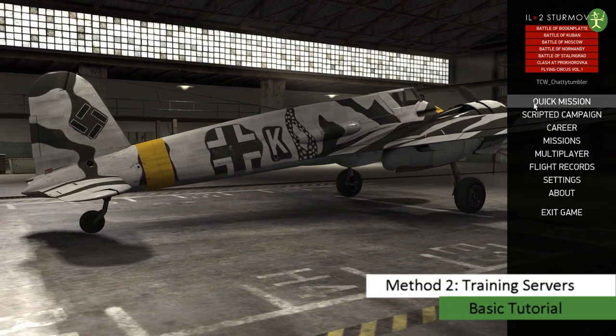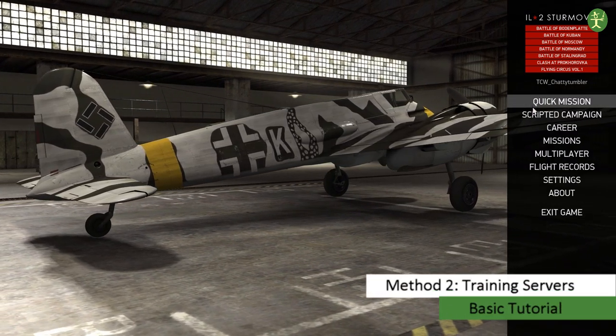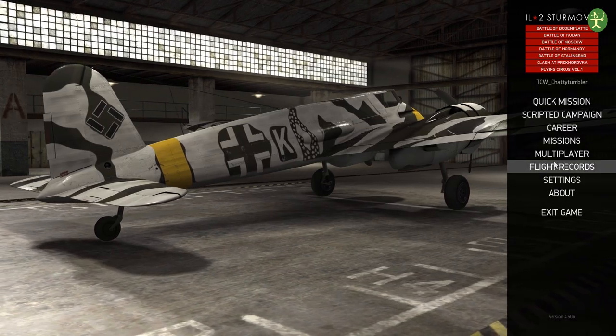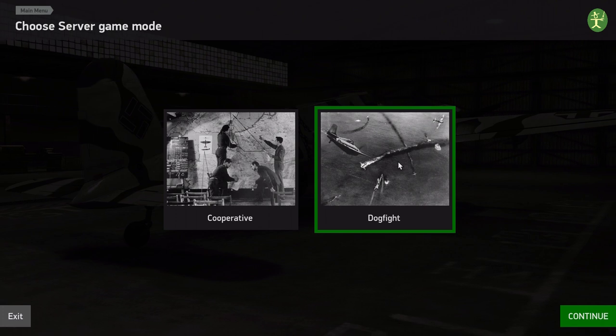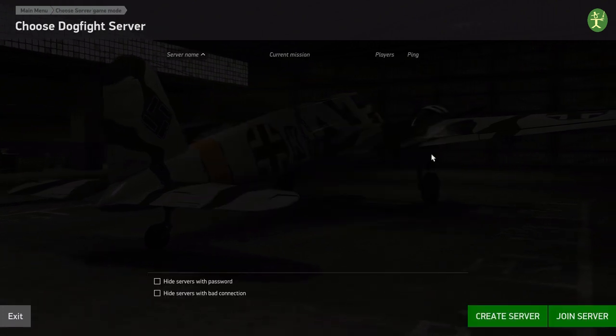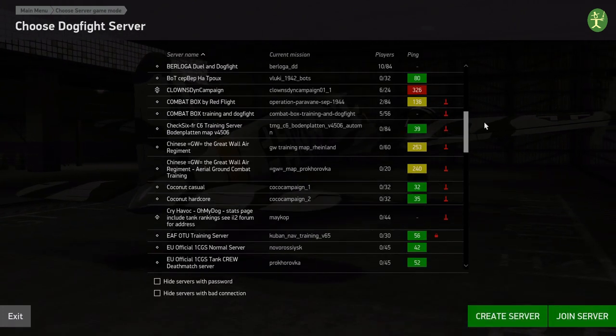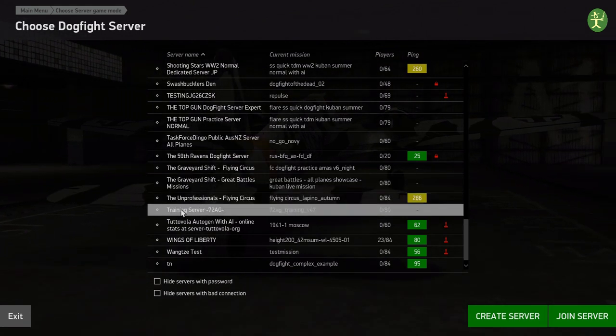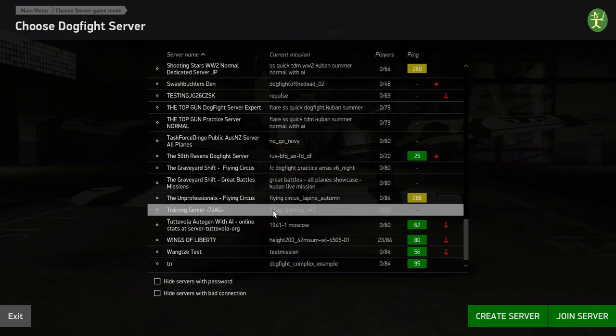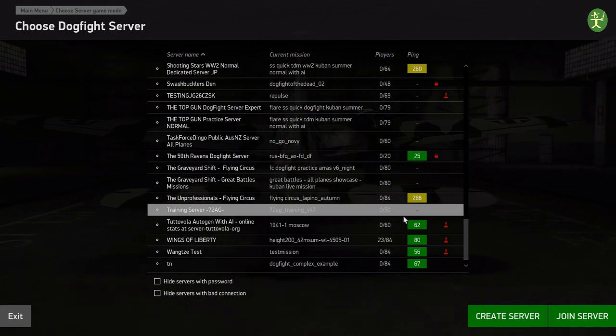Hopefully after a few quick missions you'll have a decent feel for your aircraft and be ready to move on to the next stage. We're going to go into the world of multiplayer and select Dogfight. We're going to look for a Training Server — there are normally a few. The 72 AG Training Server is really, really good, so let's go on to that one.